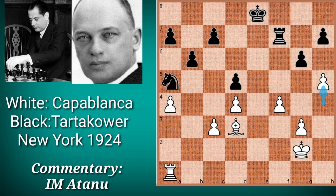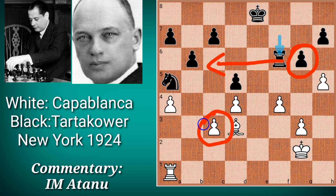Black played a very active defensive move: rook to f6. He not only defends the g6 pawn but also intends to counter-attack by coming to c6, from where it can attack White's weakness on c3.